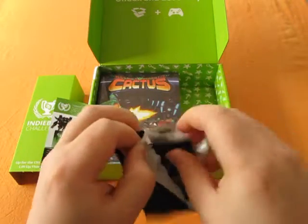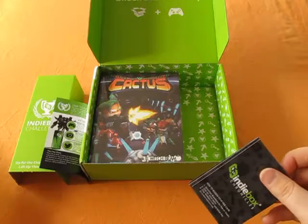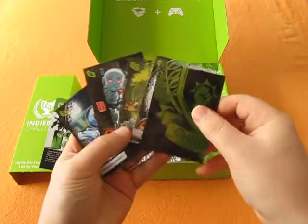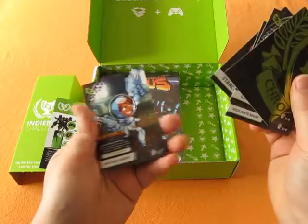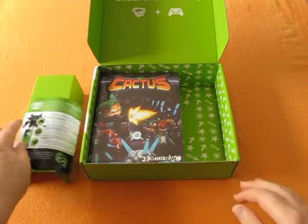Also in here we have a set of trading cards featuring characters from a couple of IndieBoxes. The cards I've ended up with are Cactus and Starch from Assault Android Cactus, Vigilante Mask from Towerfall, Space Race Cassidy from Brawlhalla, and a card which makes up the larger image of the IndieBox Chronicles thing.